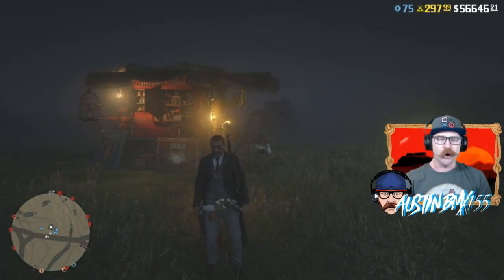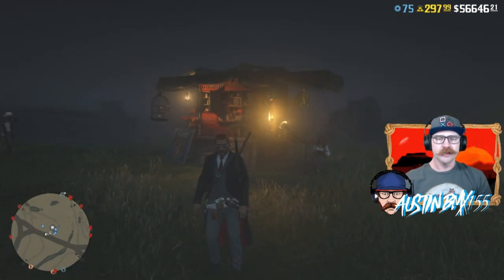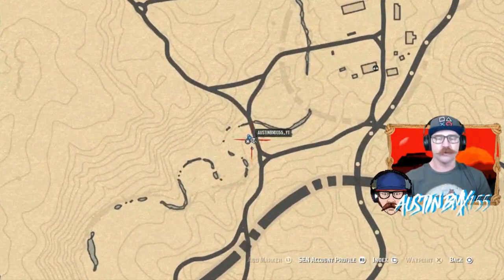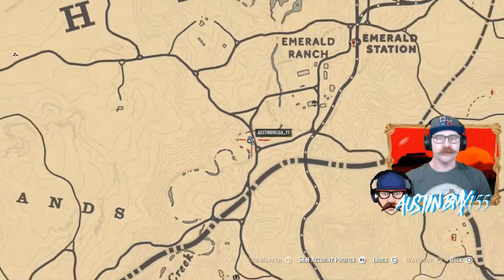Maybe the servers will go down during this video, maybe they won't. But we got all our stuff right here. Madam Nazar is at the Emerald Ranch area — she's here quite a lot. If you guys are aware of this area, she should be right there for you. I'm going to quickly go through all the stuff we got for you today.